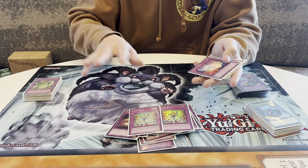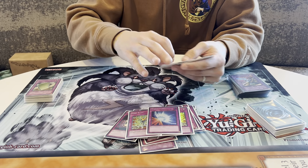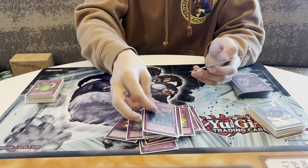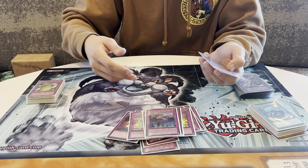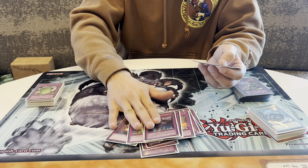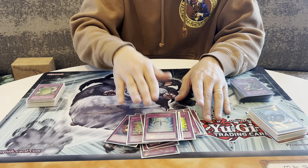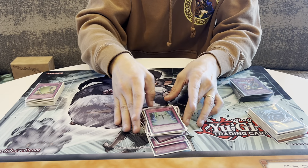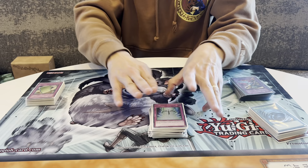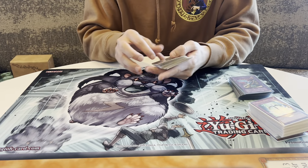Two Hero Blast — being able to add Alias back and then pop anything under 1900, insane. One Mirror Force, one Solemn Judgment, one Call of the Haunted — being able to special summon Stratos back in the end phase, non-targeting destroy the spells and traps in the back row with two Alias face up, amazing. One Fiendish Chain, and I do play one Starlight Road — I respect Blackwings, that's why. Perfect 40.